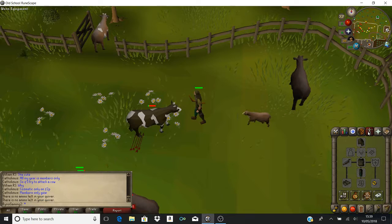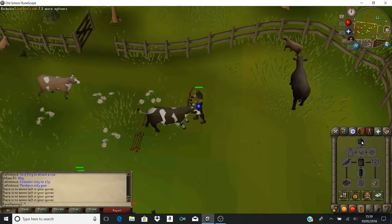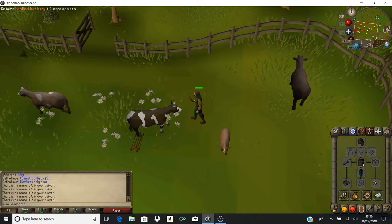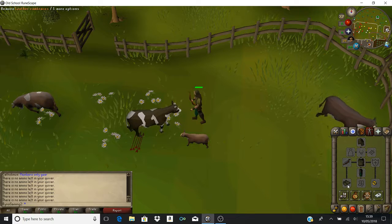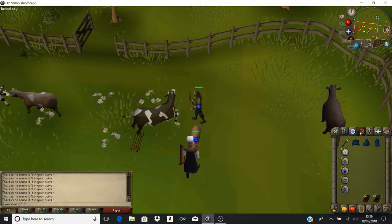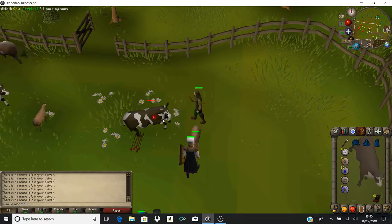So what I've got: I have a leather cowl which is the helmet, a hard leather body, and some leather chaps. Also some leather vambraces as well. My character has run out of arrows already - it took a lot of bronze arrows just trying to kill one cow.